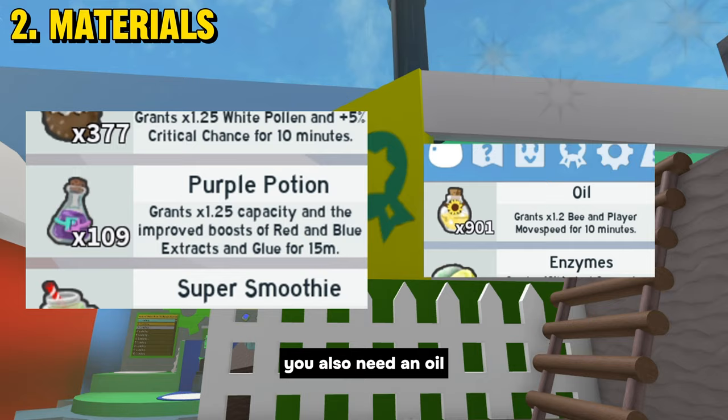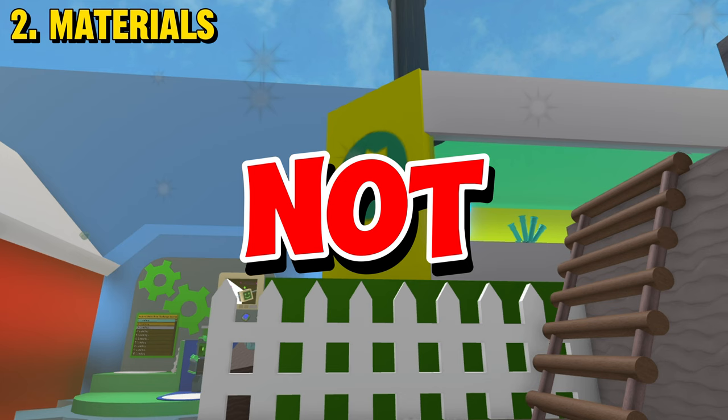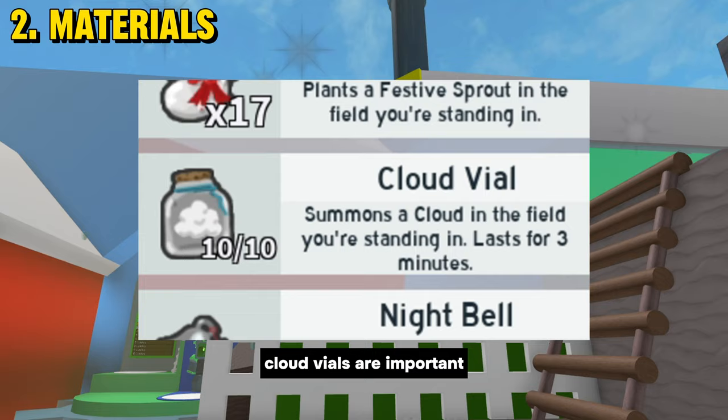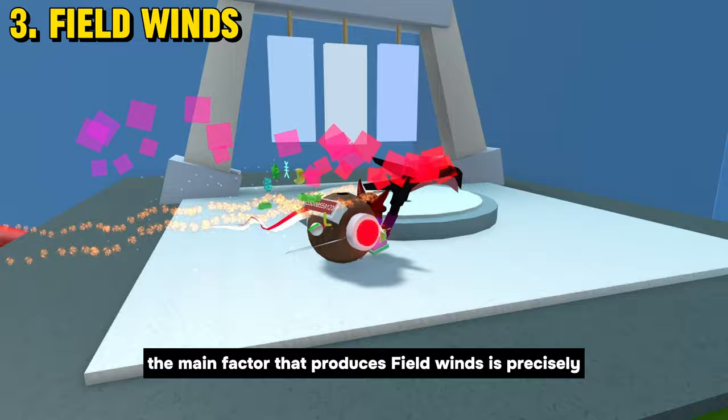In addition to the Purple Potion, you also need an Oil, Enzymes, and Tropical Drink. Super Smoothie contains many buffs and I recommend it. Try not to use it carelessly so that you lose it for nothing, because this is a rare item. If you happen to have a Marshmallow Bee in your inventory, use it. This will help you with backpack capacity. Cloud Vials are important and I will tell you how to use them later.